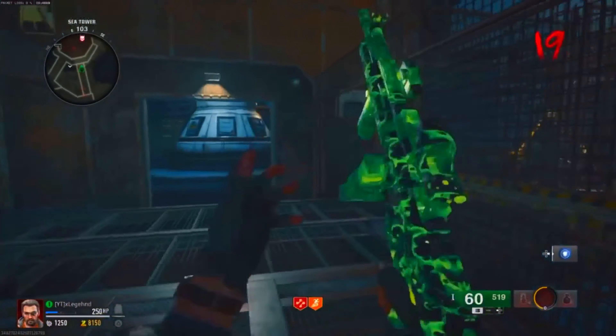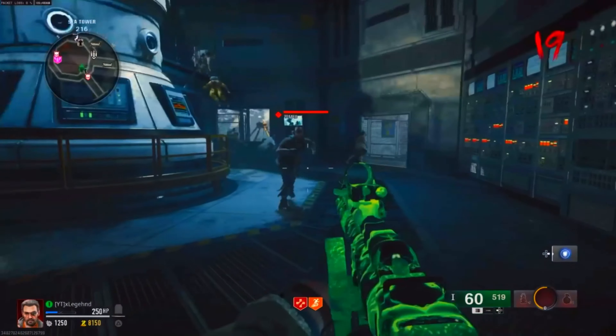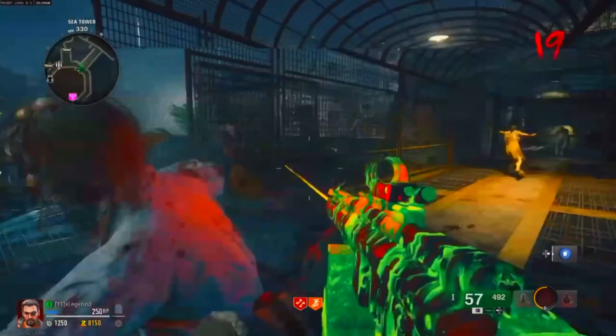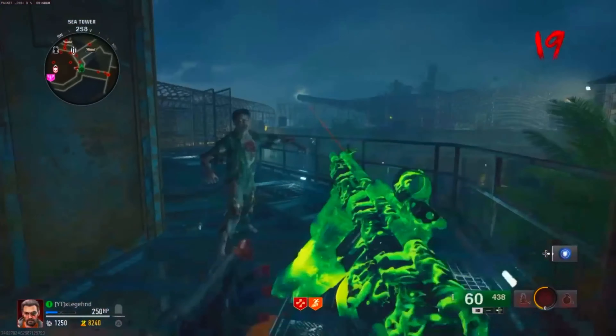Unless you want to use an unlock-all tool — that's up to you, the choice is yours. But I do want to mention: if you get on the zip line or use it after doing this glitch, it'll take you out of the god mode. Don't do it.